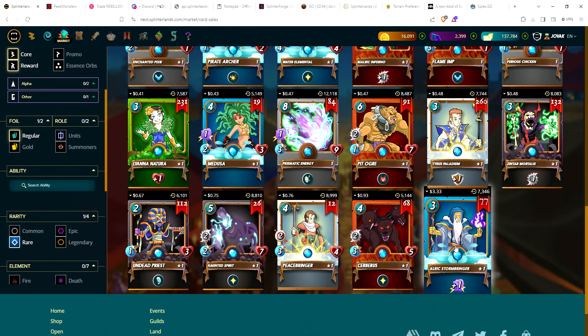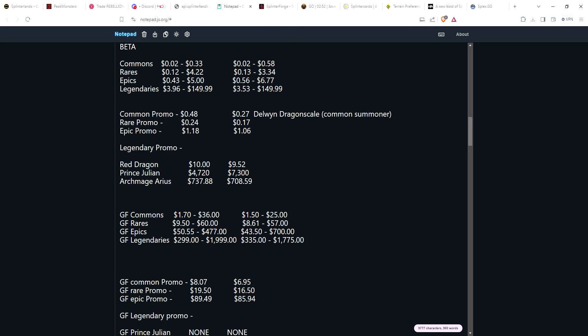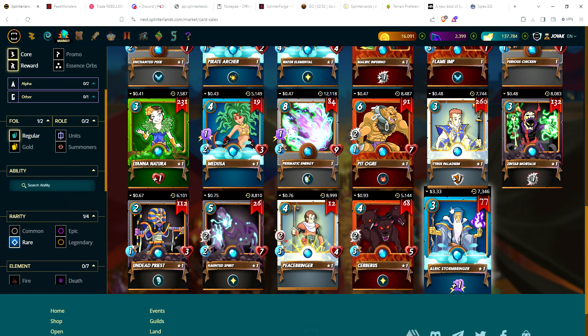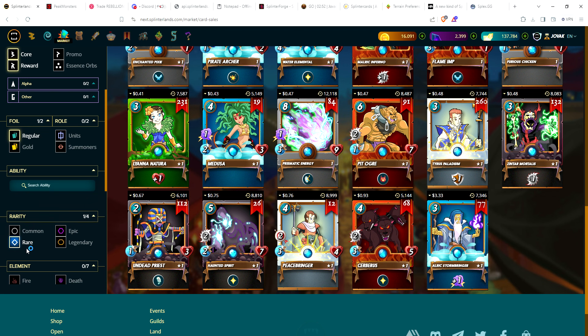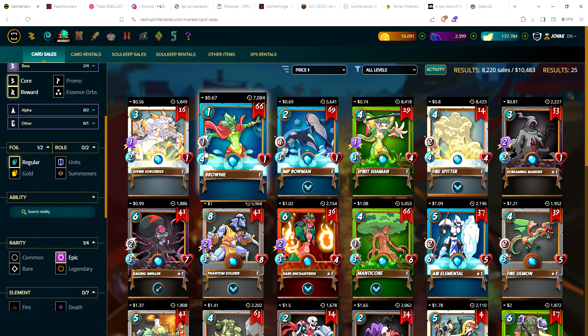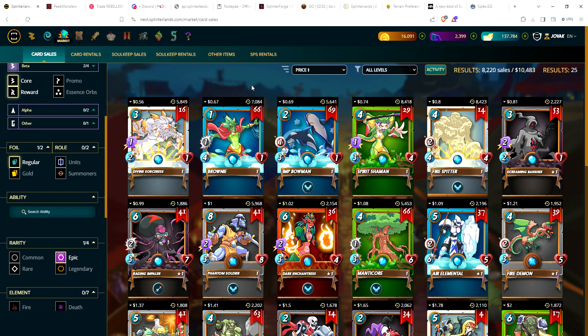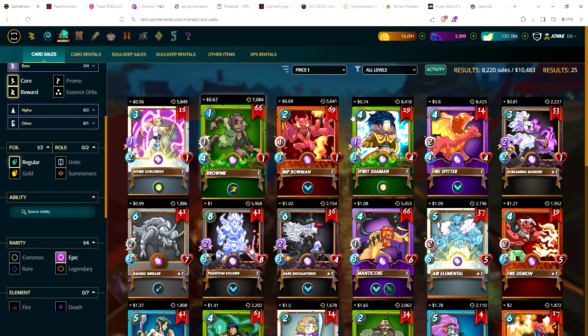Going up to Alric Stormbringer at $3.33 for the most expensive beta rare. If you're looking to pick up an Alric for beta, that is a very good price for what I've seen over the last few months.